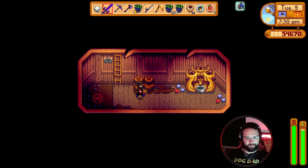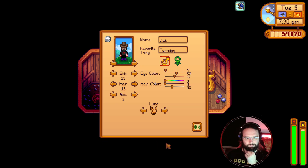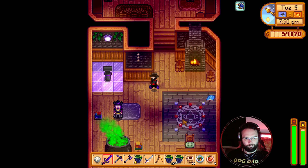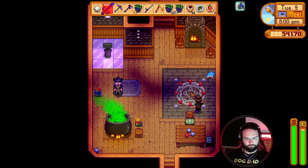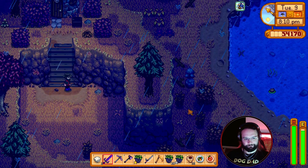What on earth is happening down here? Make an offering of 500 gold to change your appearance. I'm really not that bothered, sorry. Well surely I'm friends with him enough now. Is this meant to do something? No idea, I'm just spamming right click and nothing's happening. Fair enough.